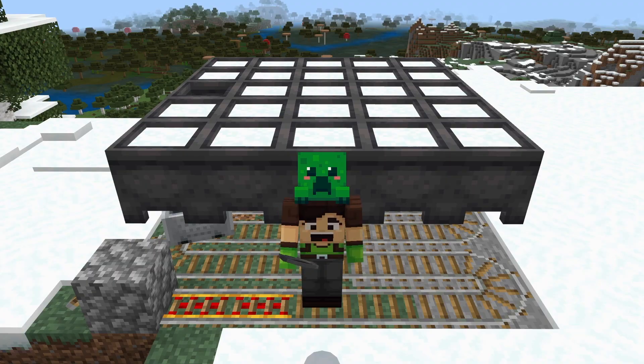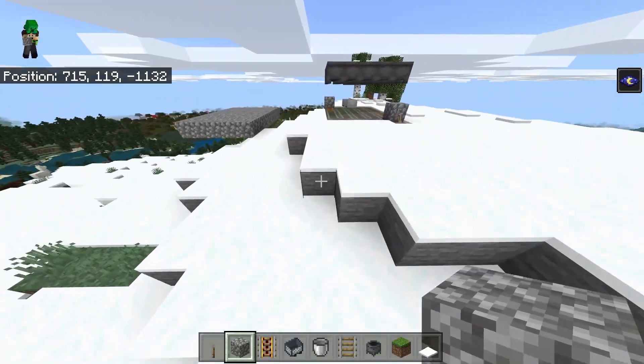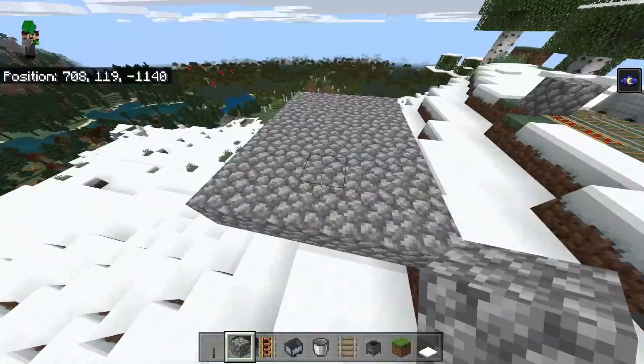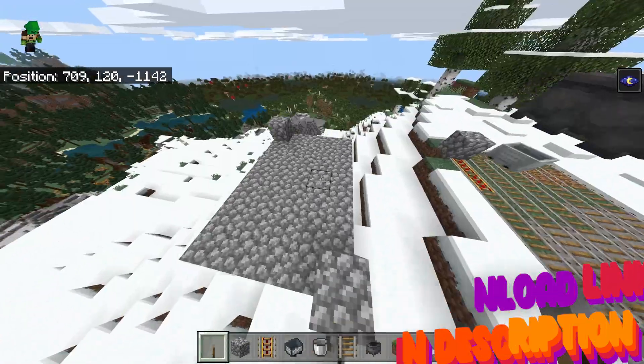Let's get into the build. The first thing you're going to want to do is locate yourself a mountain biome like this one where there's snow — this means that when it rains you should be able to collect powdered snow. Once you've located your biome, get yourself a 5x7 area like so and then place a solid block on either corner and then a lever, and turn it on for each one.